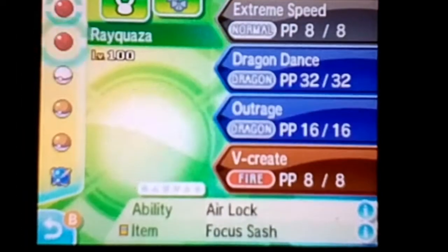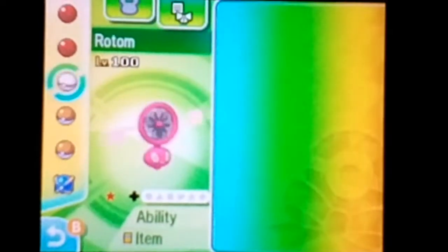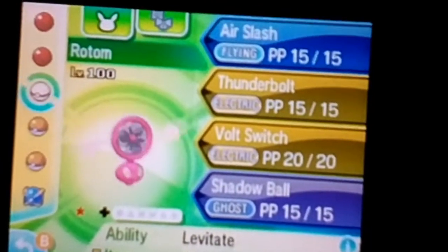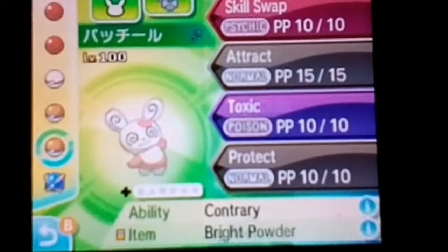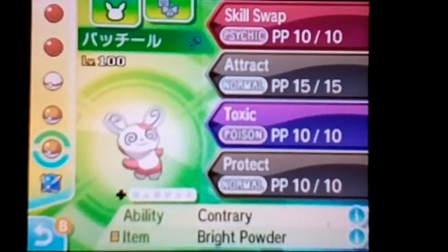I got this Rayquaza — someone just traded it to me randomly. We also have Arcanine, which is kind of the only mon that goes directly. This is a shiny Rotom I got from a giveaway during my Jirachi giveaway — I can't remember who gave it, but thank you. And we have Spinda, which is the skill swap Spinda that's going to skill swap Contrary. The rest of the mons are basic support mons you'd typically see.